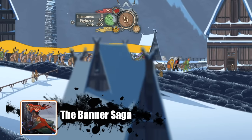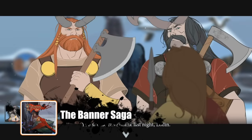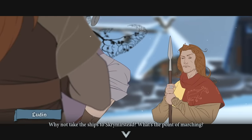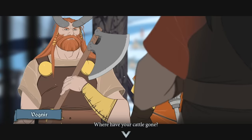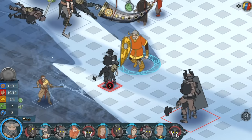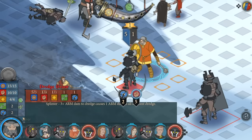The next game is Banner Saga, which is also very hand-drawn. Banner Saga is an epic RPG and part of a trilogy. It was developed by ex-BioWare employees who left, did a Kickstarter, and that's where the first Banner Saga came out of. The graphics are absolutely gorgeous. Each game in the trilogy is not too long — about 10 to 15 hours.